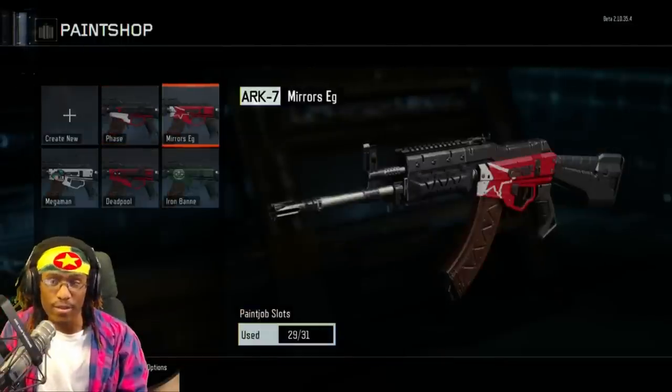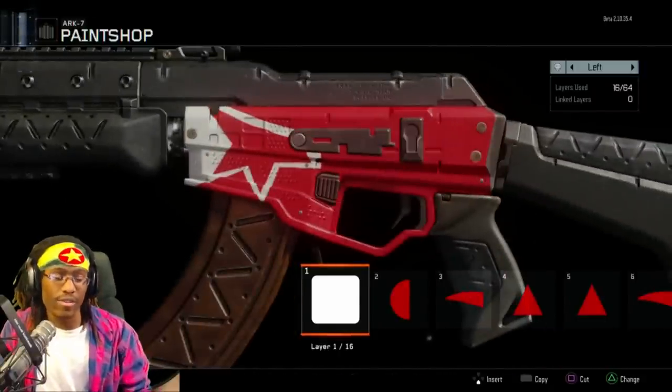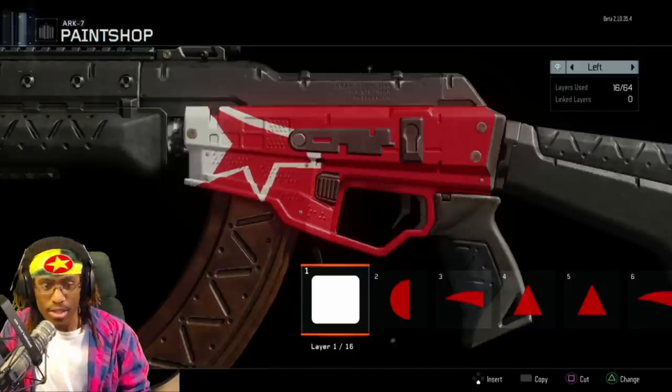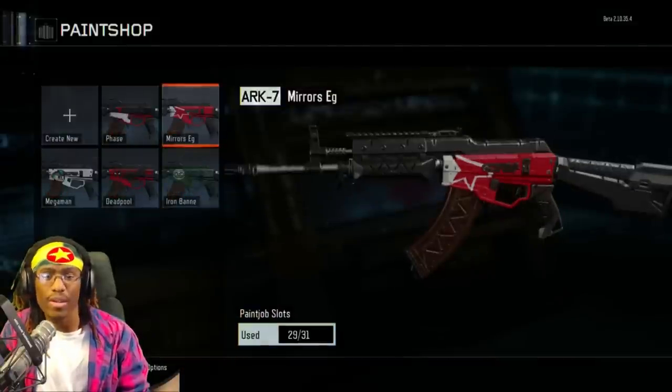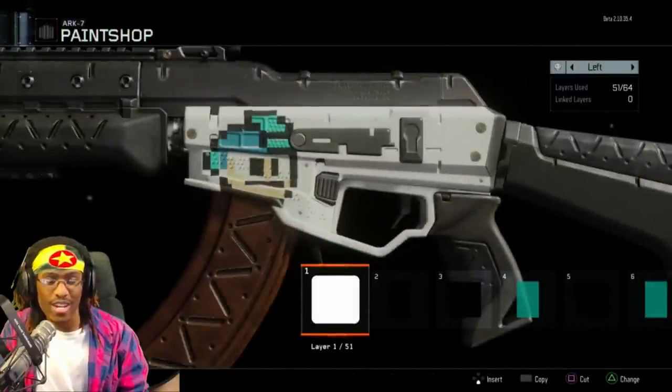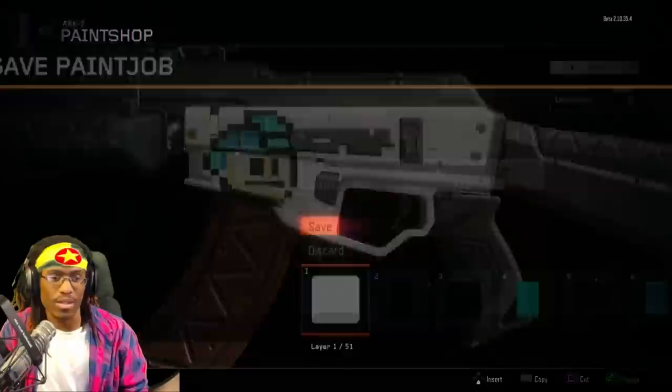This is one of my favorites: the Mirror's Edge themed weapon. I don't even like Mirror's Edge — I think the game sucks — but the logo does look really good as a camo on a gun. I also tried some pixel art with a Mega Man, but I kind of messed up at the end. It's not great but not too bad either, so I might end up deleting that one.